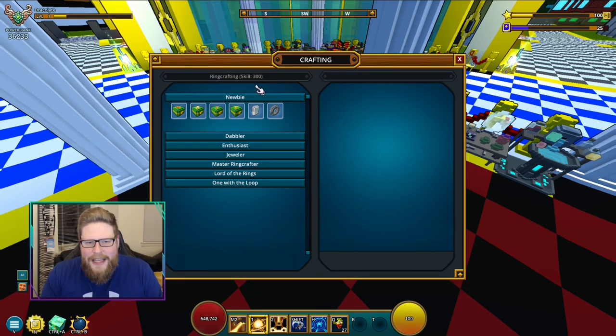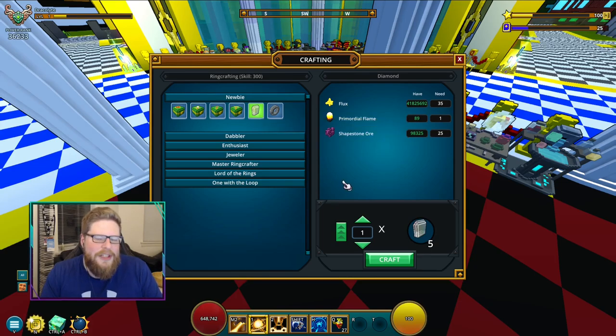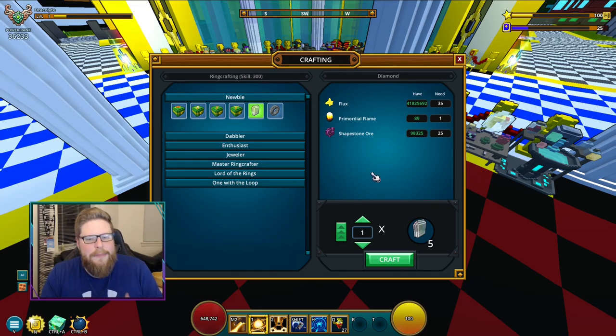300 is the max as it is right now, but we're going to start from 1 to 50. You are going to get yourself some diamonds — you need to craft 50 of these to get to the next level. It's going to need you some flux, some primal flame, and some ores. You can go ahead and make some of these other ones too. These are also going to give you skill, and basically everything is going to give you skill as you go through every single step. This is also going to be needed for crafting some of the rings later on.